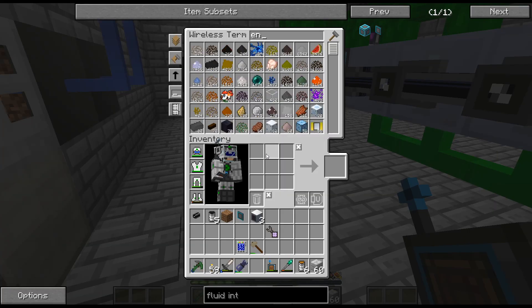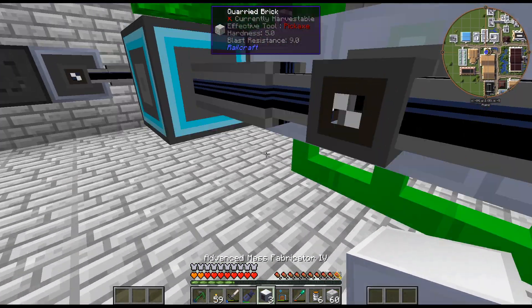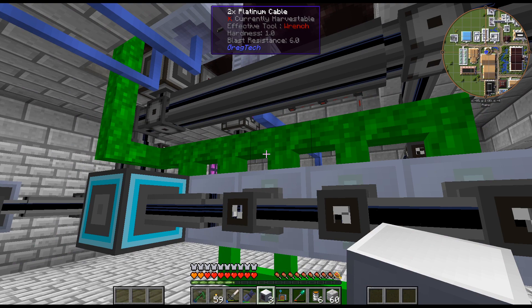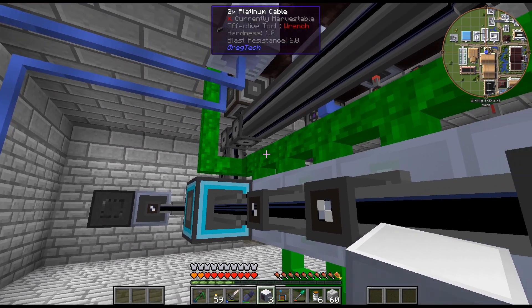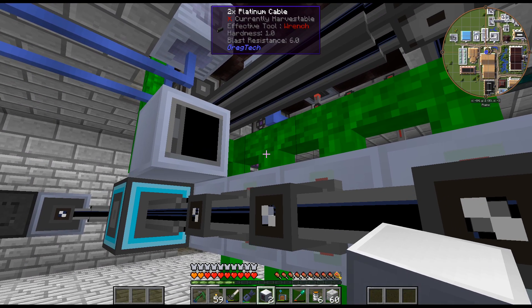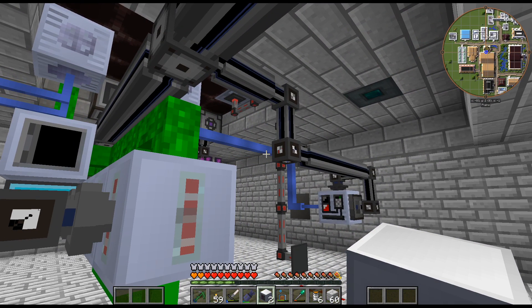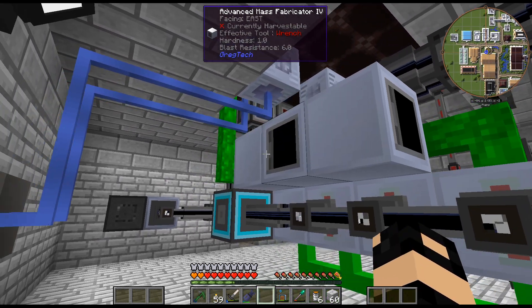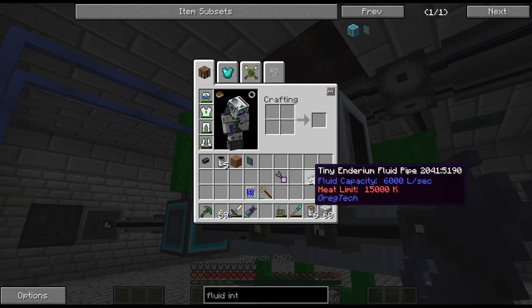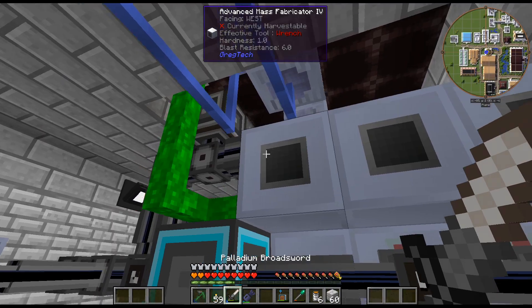I need a couple of Enderium cables — these are IV cable. Now I'm like, how am I going to do this? I guess I could have it here. Is this how I want it? I mean, I'm overthinking this I think. I guess we'll have to do it like this. It's a bit awkward, but the way I have it set up, it should be above it — that would be the easiest way. But I just don't feel like rearranging all this stuff, so maybe I'll do it, but not right now.